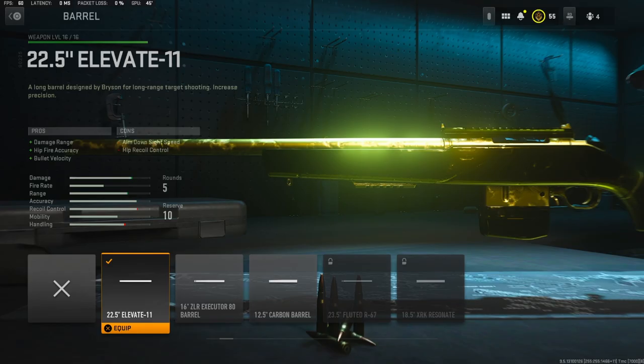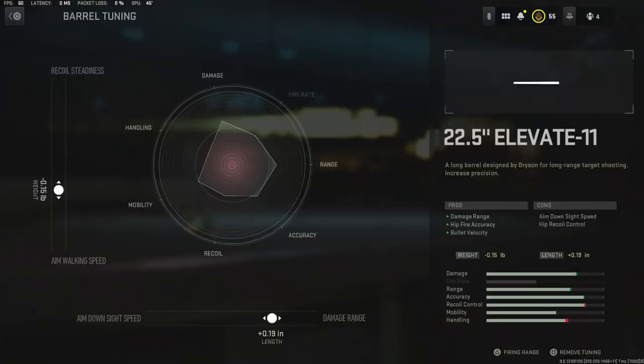With this barrel, I was a little confused at first on what I was going to do, but I went ahead and put negative 0.15 pounds to the weight to add a little bit of aim walking speed. You can go with positive 0.15 added to the recoil status, but I went with negative 0.15. For the damage range, I went with plus 0.19 inches to the length to add a little bit of damage range.